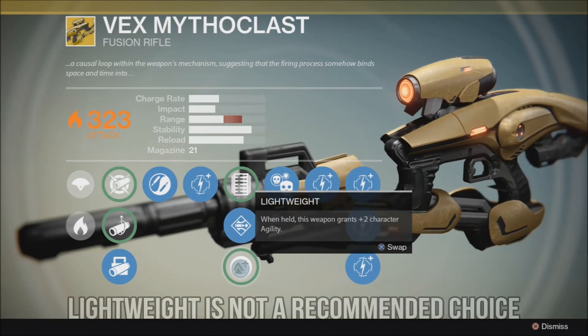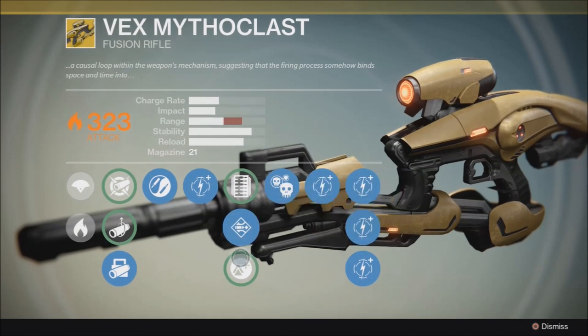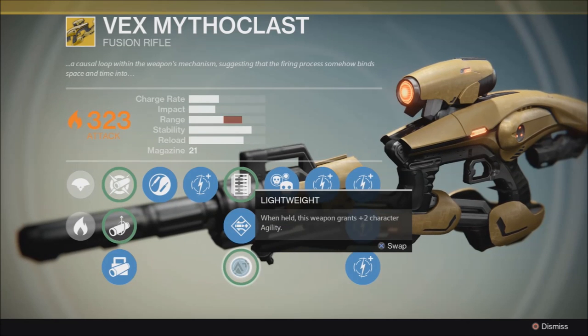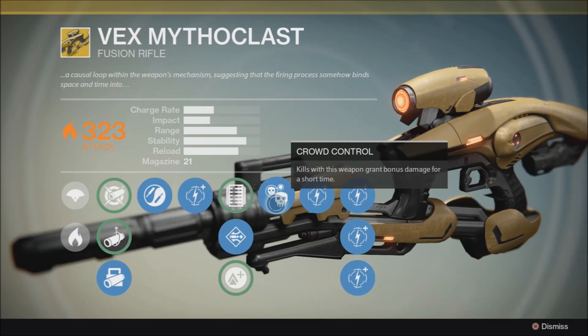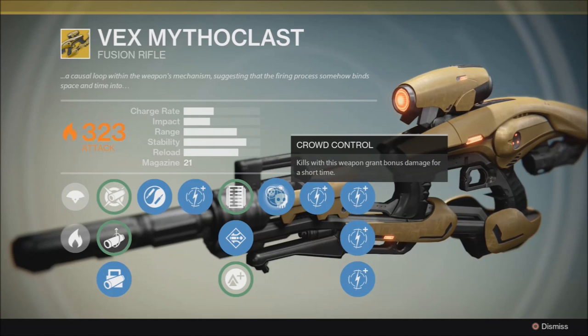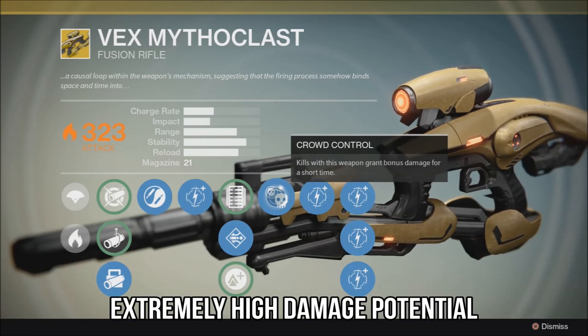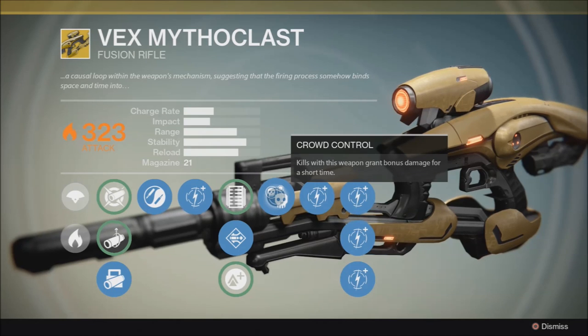Then we have Lightweight — when held, this weapon grants +2 character agility. I'm not a huge fan of that on this weapon, as Sendit and Extended Mag bring so much more to the table; Lightweight is just kind of meh compared to those. Then we have the Crowd Control perk: kills with this weapon grant bonus damage for a short time. This perk makes the weapon come into its own — due to its 323 attack plus this bonus, you start hitting things really, really hard. In the Vault of Glass, you'll just start mowing through those goblins, and it makes doing bounties and daily activities much easier as well.